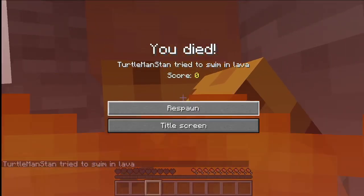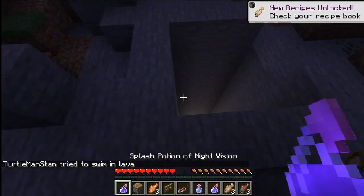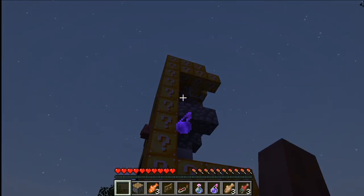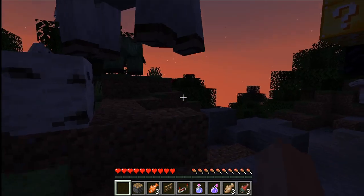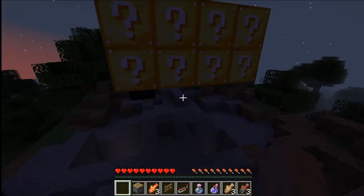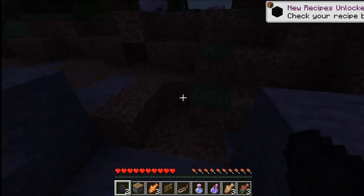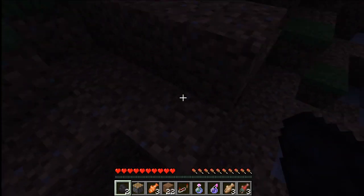I actually didn't count how many times I died, but you can count how many times I died — I'm dying so many times. Let's get all my stuff back; this stuff is all very valuable. I worked hard to get it. Do I have any blocks? Not really — how do I get back up? I don't have any blocks. I have 22 dirt, I think that's a good deal.